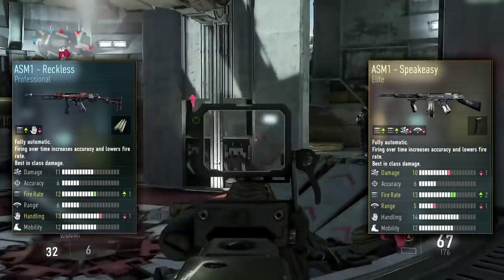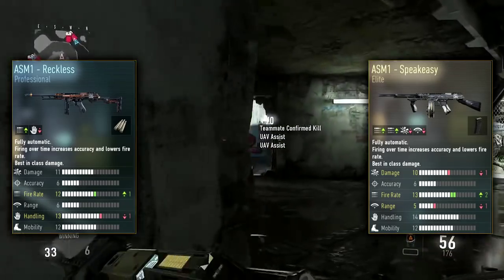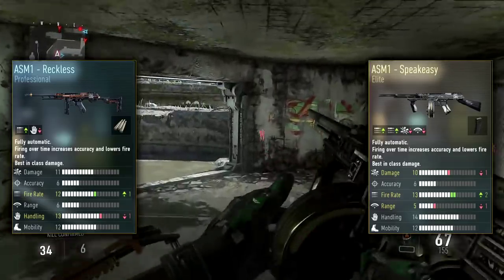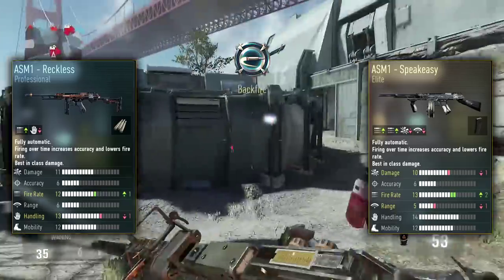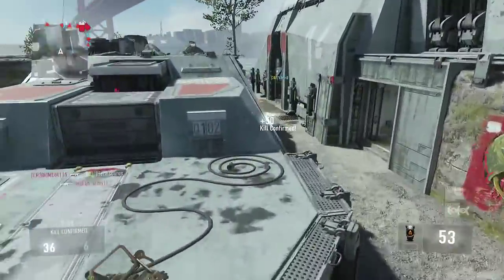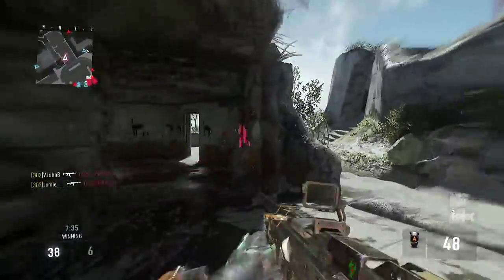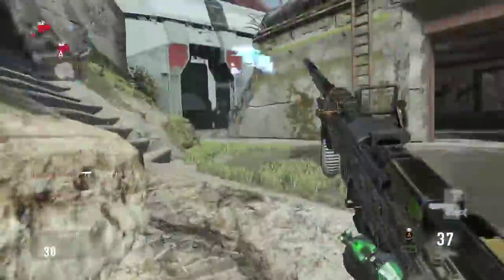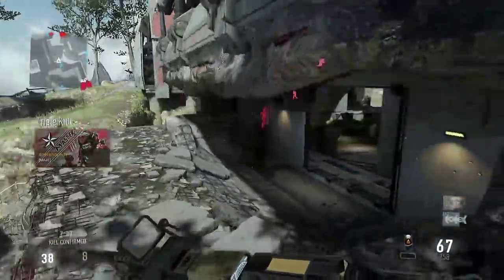The ASM 1 Speakeasy comes with built-in rapid fire and built-in extended mags. The Reckless only comes with built-in rapid fire, but it also has plus one extra fire rate on top of that — so it's like rapid fire and a half. It shoots even faster than the Speakeasy, and it has no damage drop-off, unlike the Speakeasy. That alone makes this gun extremely useful and better than the Speakeasy.